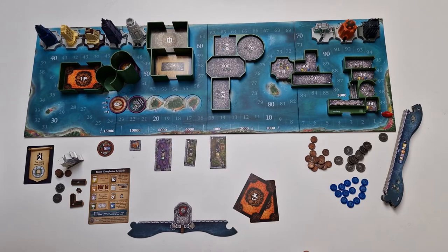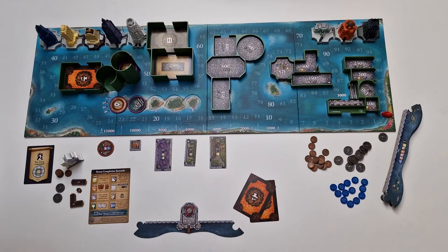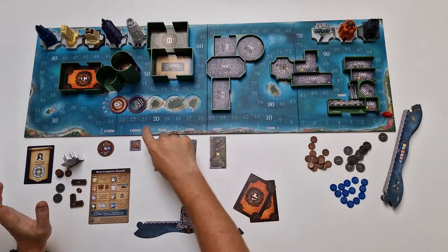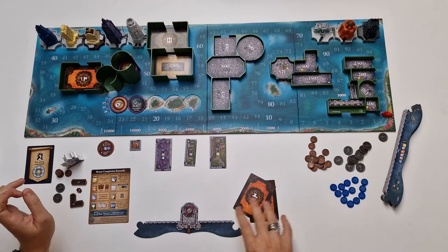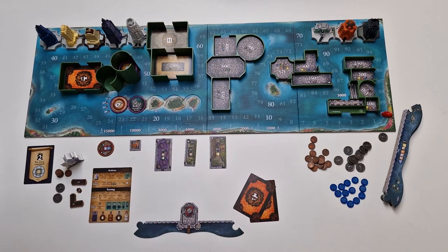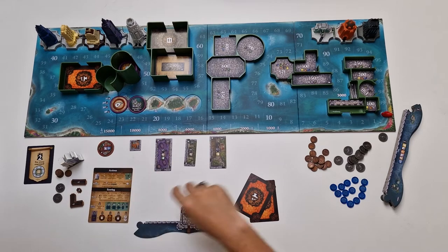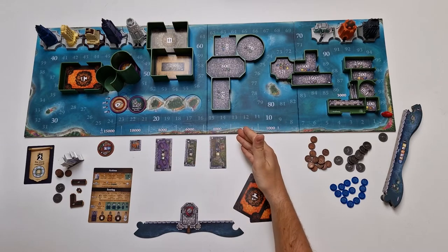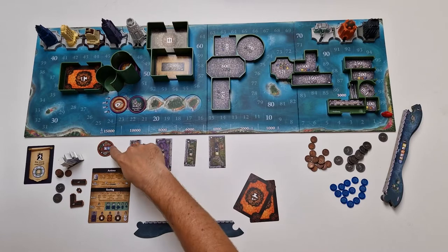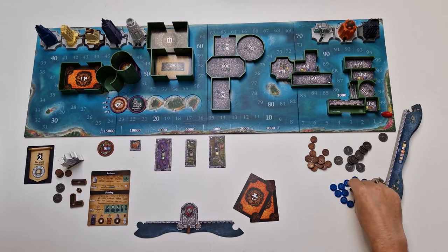Now you are ready to start a game of Castles of Mad King Ludwig. If you've played Suburbia you will be kind of at home because even some of the components look similar. At the beginning of every round there are a few things the master builder has to do: add one thousand — one coin — to all remaining room tiles, fill in empty spaces with one room under each space, and if there are any rooms with swans the master builder draws one swan token and places it on that room.